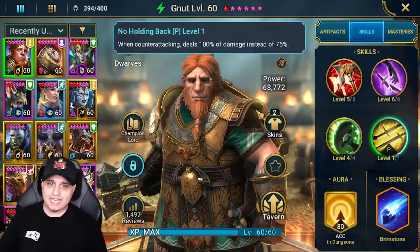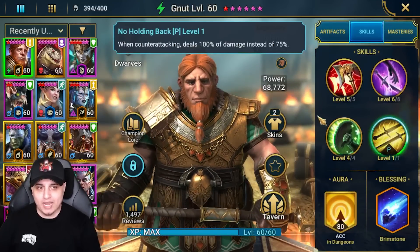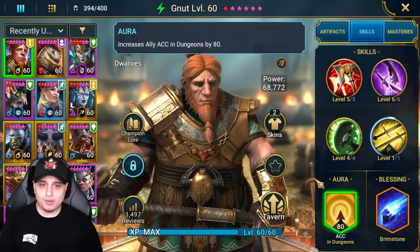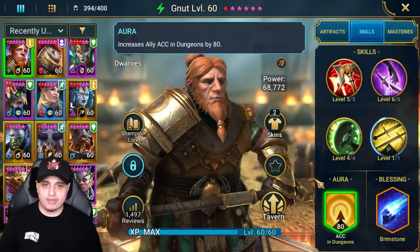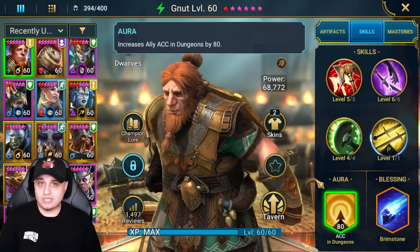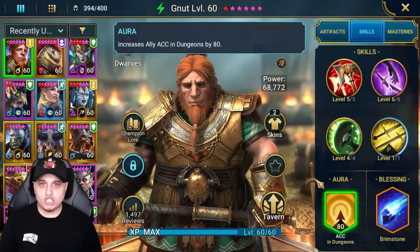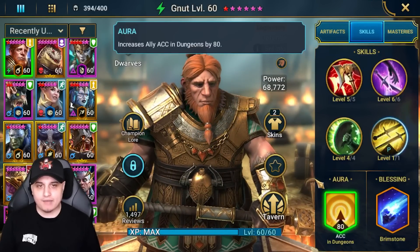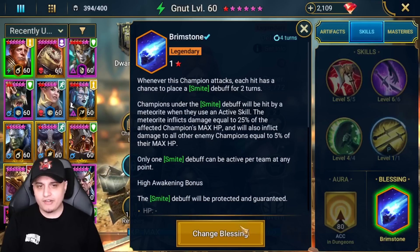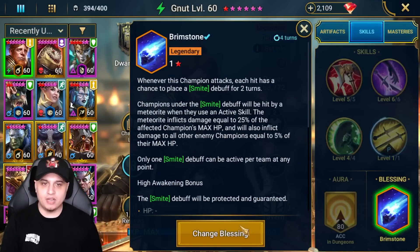His passive — No Holding Back — means when Counter-Attacking he deals 100% instead of the normal 75%, so there's no mitigation coming out when trying to optimize A1 damage on the Demon Lord. Great synergy overall. Accuracy in Dungeons pairs very well for the Finite, Dragon's Lair, or anywhere you're struggling if you can't reach accuracy thresholds — or for the Phantom Shogun's Grove or Sand Devil's Necropolis if you're wanting to use your debuffs.